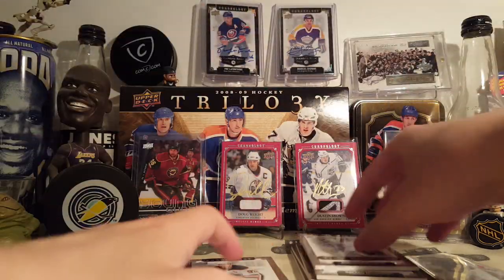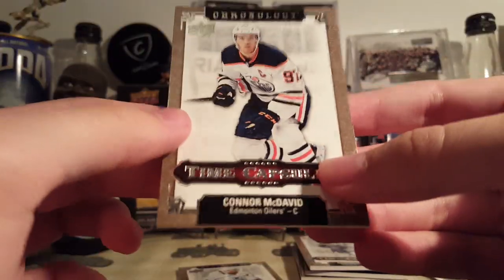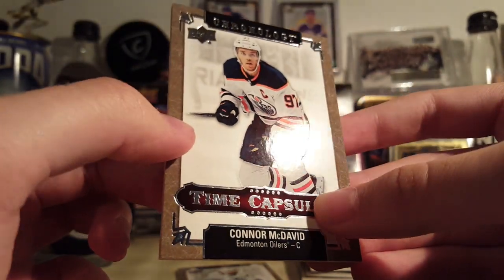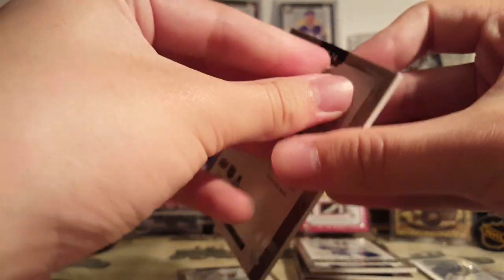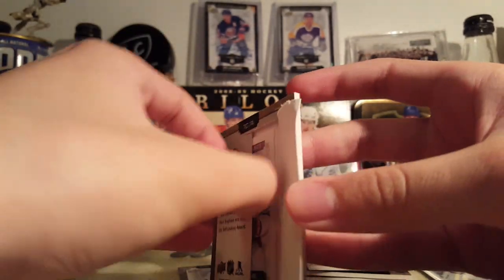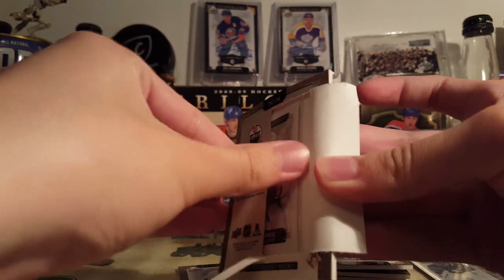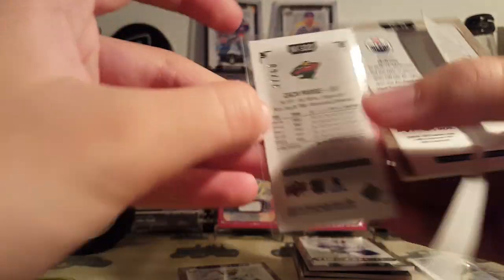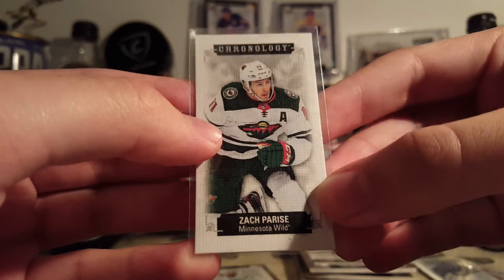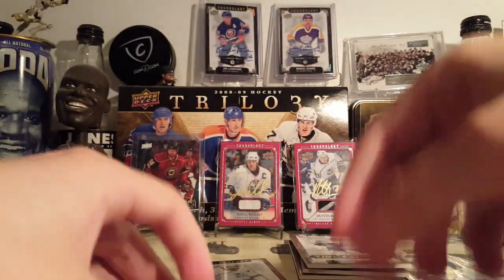Now it's going to McDavid. I think I have like three more of these McDavids incoming in my next order, whenever that will come. Let's see what comes out of McDavid. Zach Parise. That's not a good one. 37 of 60. Zach Parise. So the better player does not mean the better card on the inside.